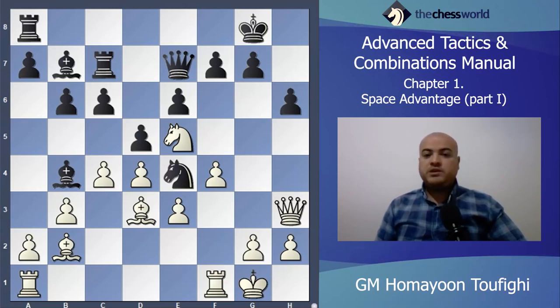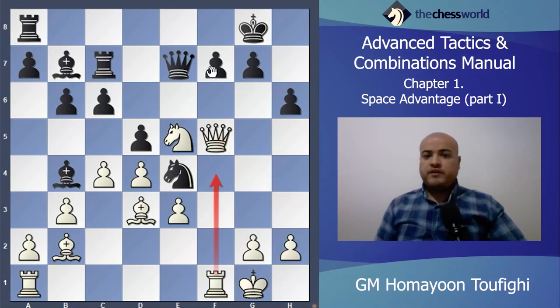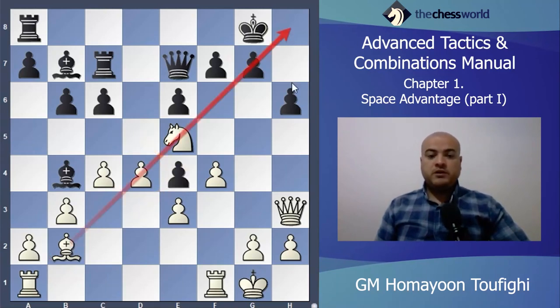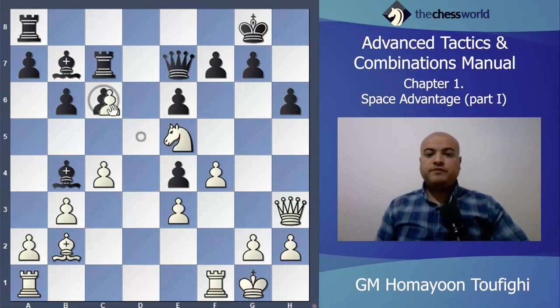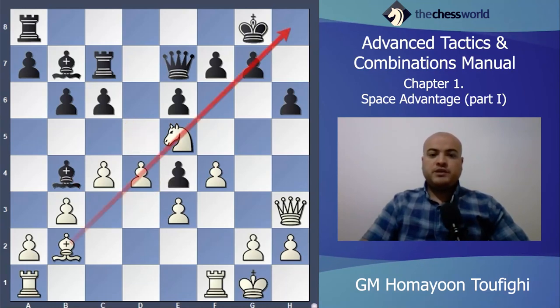After f5, for example if take with rook, Bishop c8 is coming. So maybe Queen takes f5 — the f-file is open, I can activate pieces on the f-file, or maybe Rook f4, Rook f1 is best here. But if you look carefully in this position, this bishop is very weak. So Kramnik played Bishop takes e4, trying to open this diagonal. d5 is nothing because after d5, take, take, and Bishop c3 is coming — good position for Black, nothing for White.